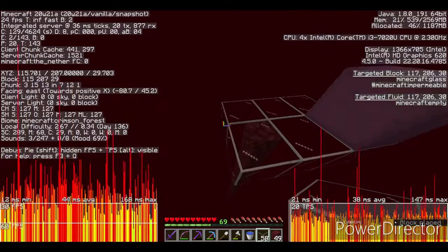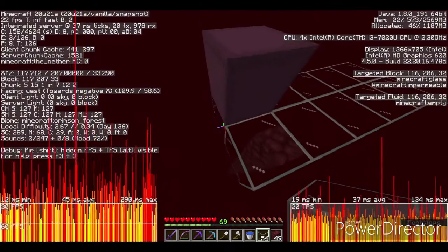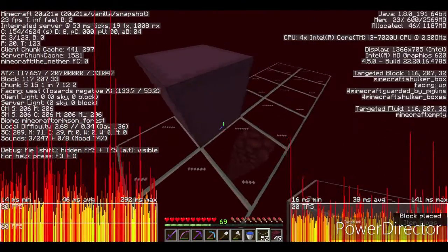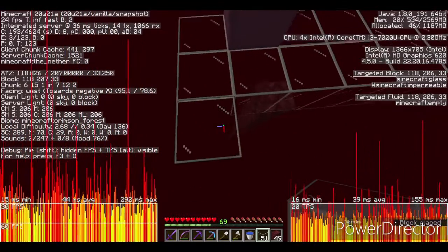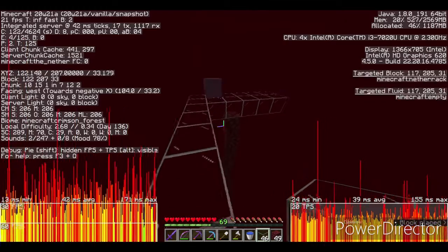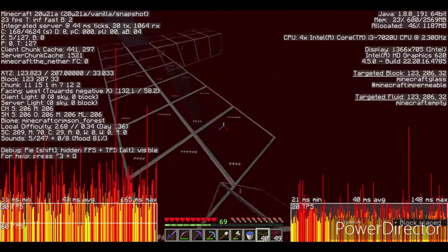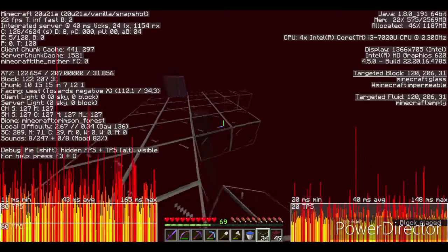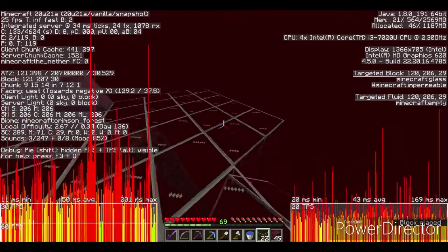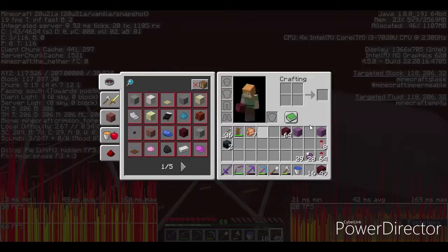You'll have a 6-wide, 10-long platform of blocks where mobs cannot spawn, because this will be the platform where you collect your loot — you are not AFKing on this platform. Now grab your hoppers and chests. You are going to have 2 chests as a double chest, and an array of all 8 of your hoppers going into each other toward the back.